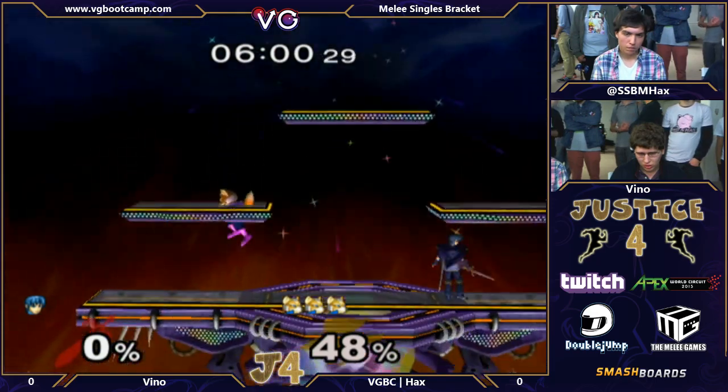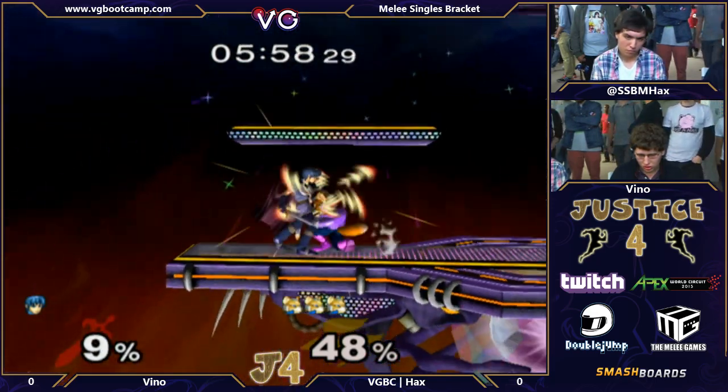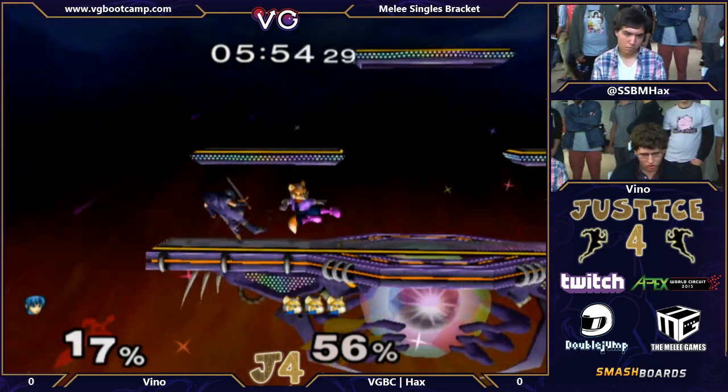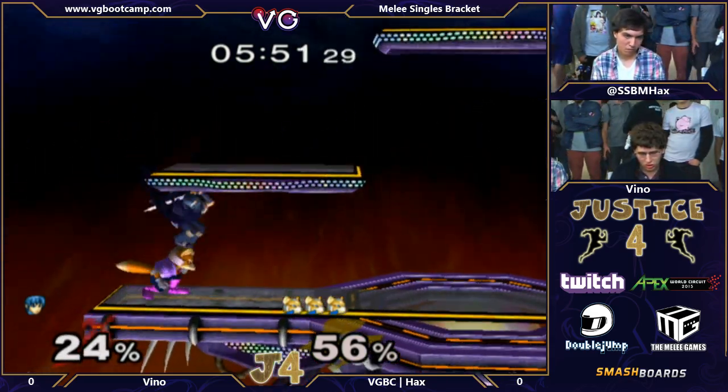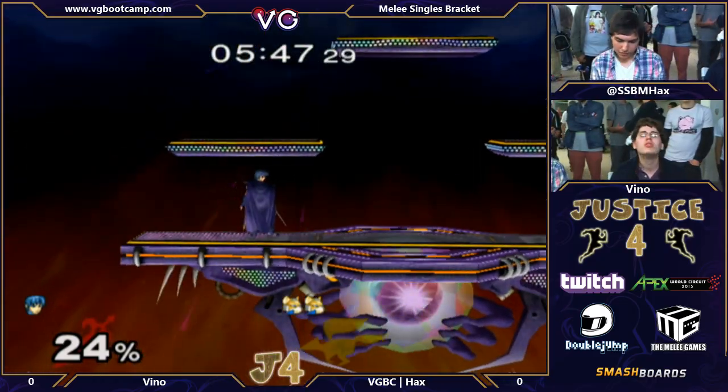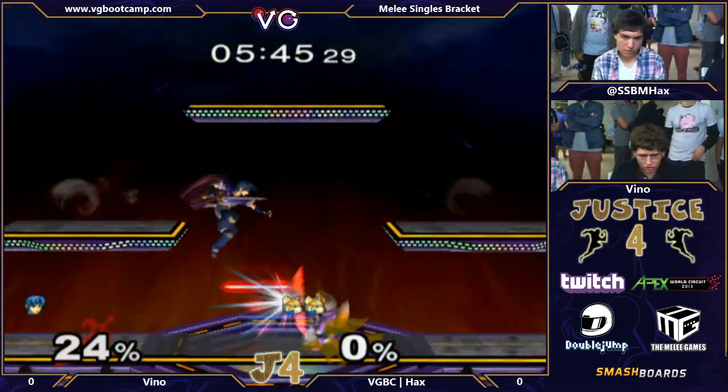Hax follows up with that up air. Let's see what Vino can do there. Hax very quick to escape right to that top platform. There goes the infinite Hax — double shine into grab. Not even sure that was necessary, it's so technical that stock couldn't handle it.